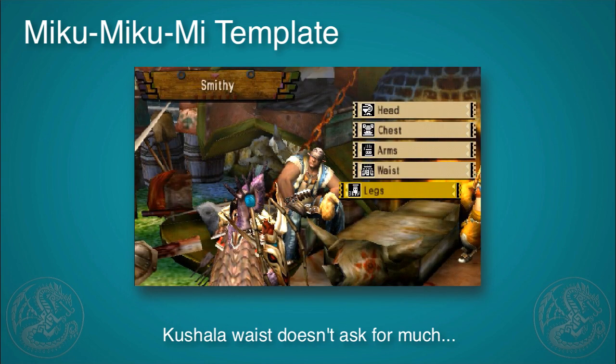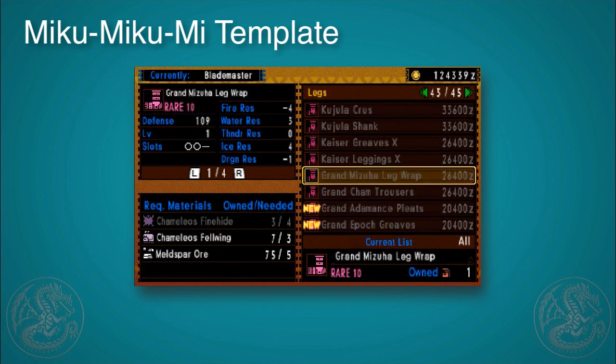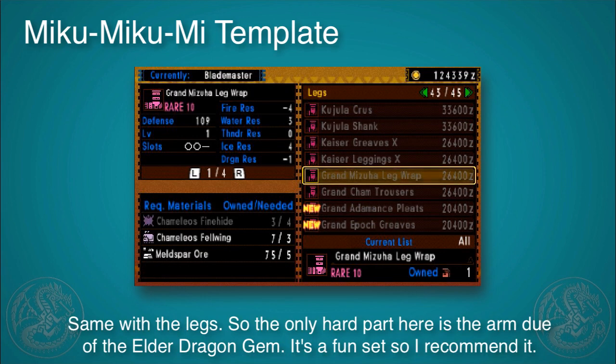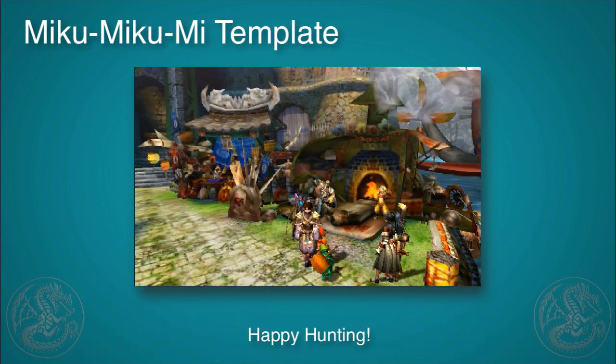The waist and legs aren't that hard either. This is a really flexible status attack set because it has sharpness, earplugs, and status attack, so I suggest you make it, play around with it, and have a lot of fun. Happy hunting.